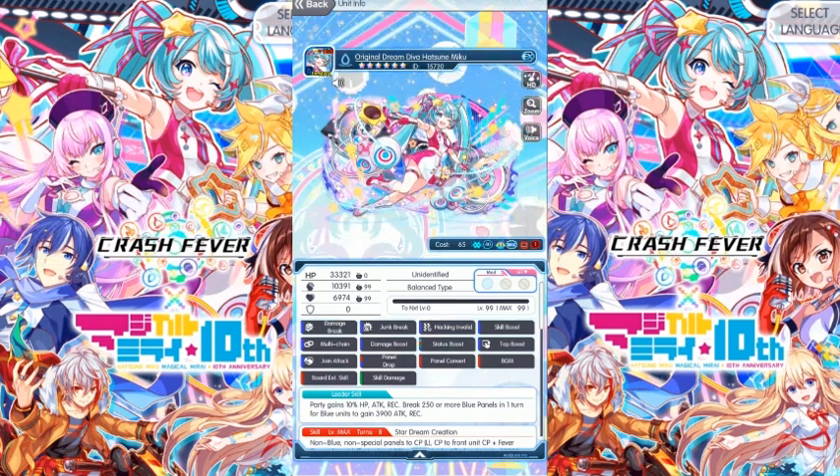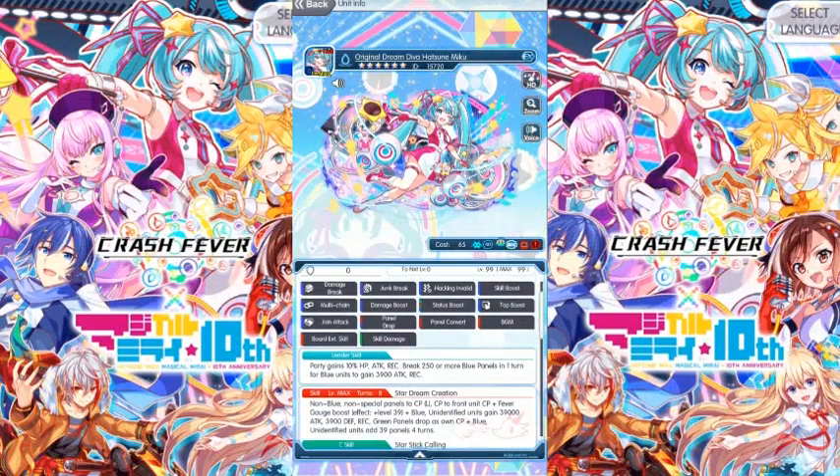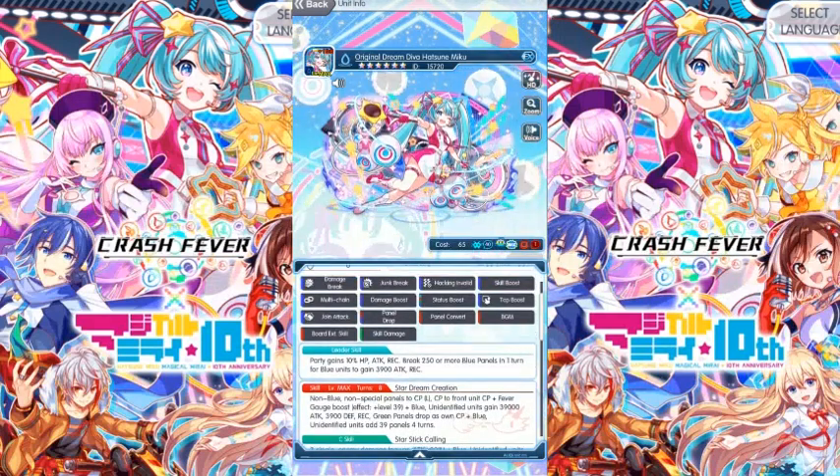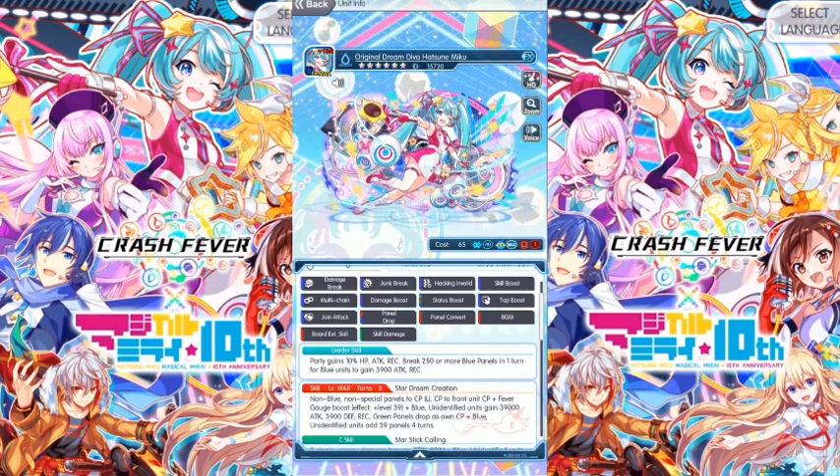This Hatsune Miku is a blue element, EVO 4/65/95, balance type. The leader skill is: party gains 10 HP attack recovery, break 250 or more blue panels one turn, and for blue units to gain 3900 attack recovery.